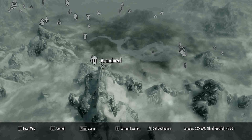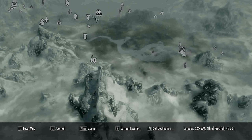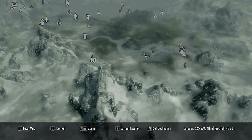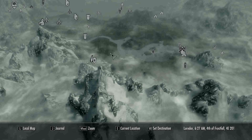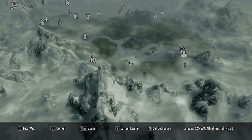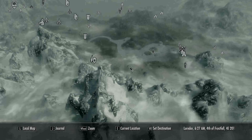It's called Avanchnzel. It's actually south of Trevis Watch, Fort Amal, all these here. It's just in this little alcove here. It's west of Writhden as well if you want a better reference. We were trying to find it earlier and I completely forgot where it was, so it's gonna be right here.